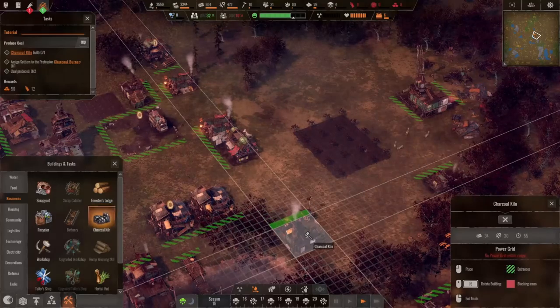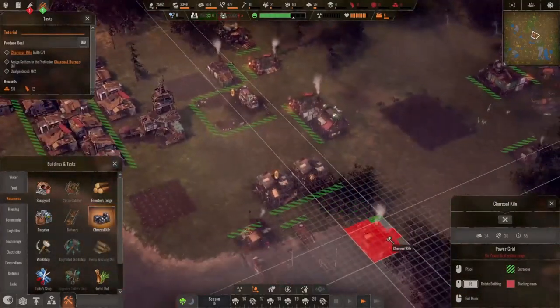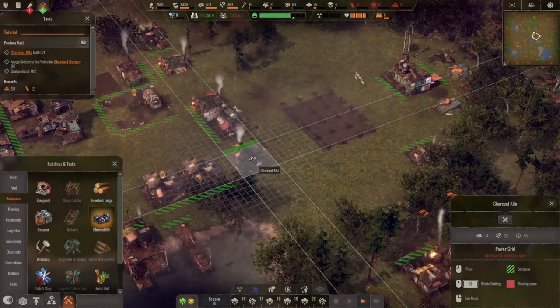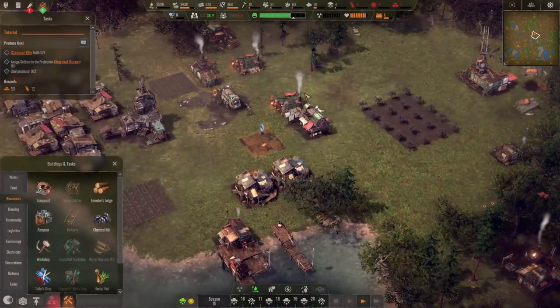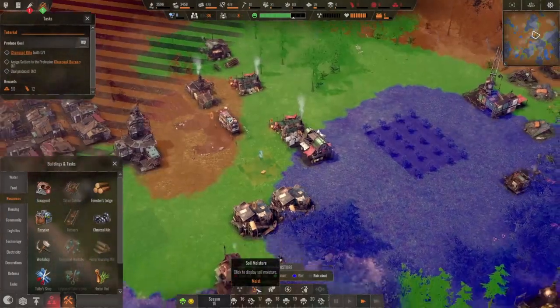We should start to filter our water to prevent contamination — we'll need a great deal of charcoal to accomplish this. This is perfect timing because we've got all kinds of extra wood. Charcoal kiln — put it out by the wood. It also wants to be near the water, so let's put it here. I'm trying to leave spaces for roads as well.